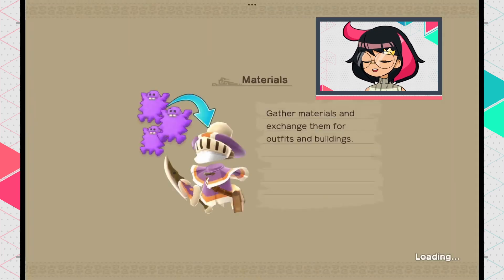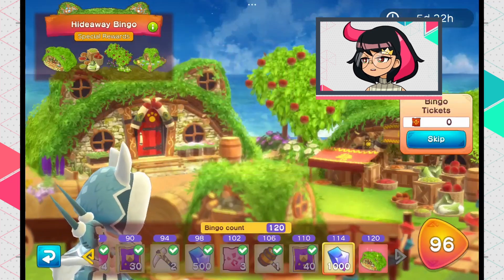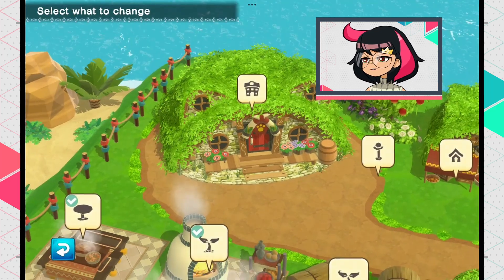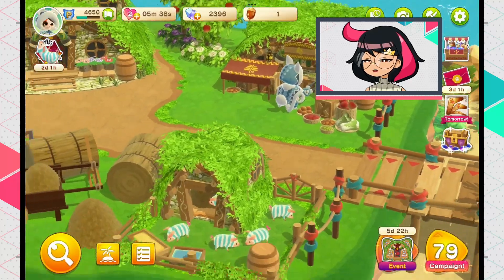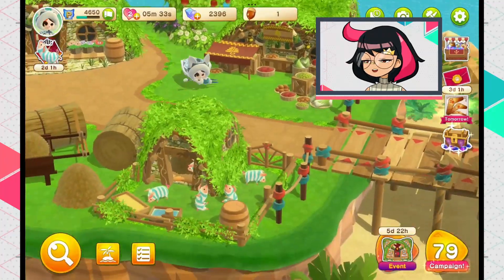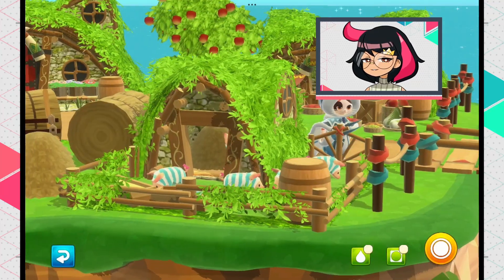It is still possible to get cute stuff even if you're free-to-play. For instance, I cleared the event — it gives you buildings for your house that make it really pretty. There's also a little Poogie pen building I really like, and you get a new house through the event. I cleared it fully F2P in about five days, so it is really possible.